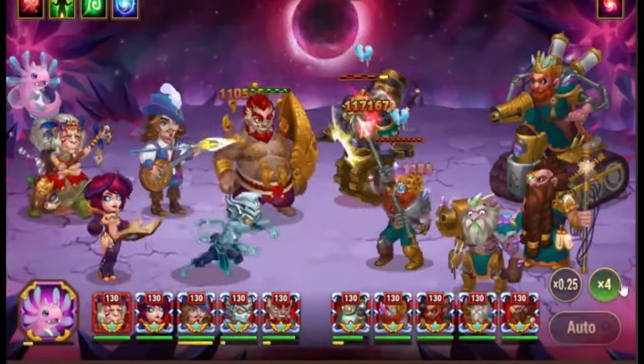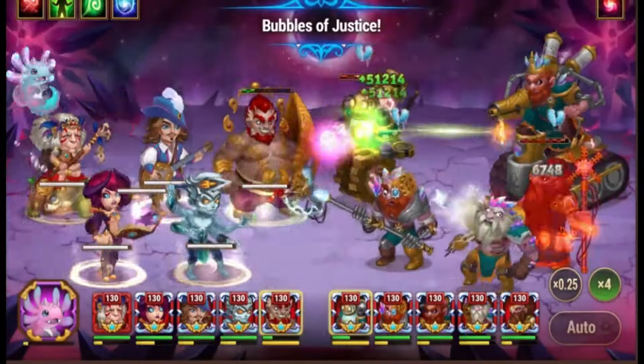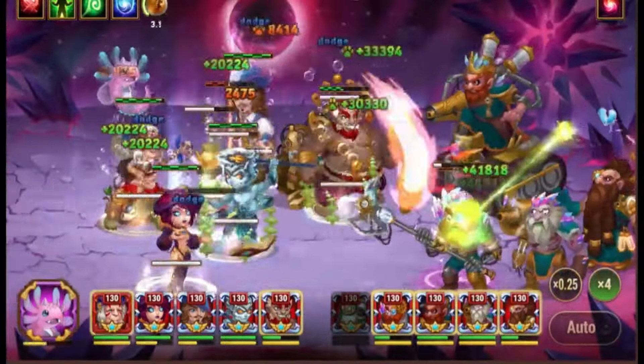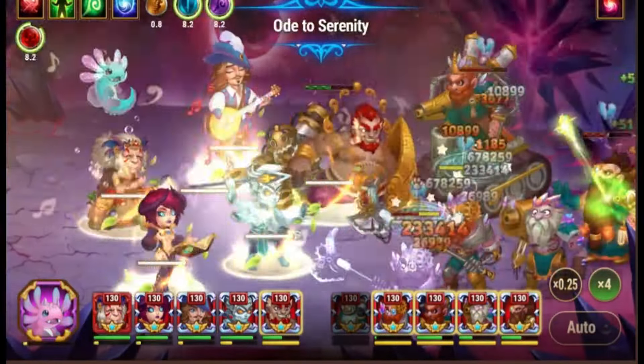The second mini-boss is King Kornak. He will throw a bomb that does physical damage. You can activate the armor buff right before the bomb hits. But in general, all of these battles are easy, so you can just use your main team — and hopefully that includes Sebastian, because he is the best hero in the game.